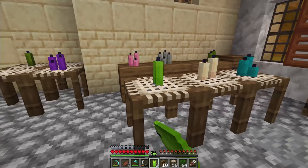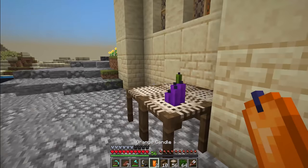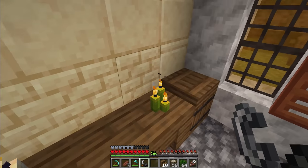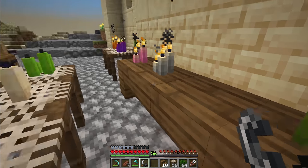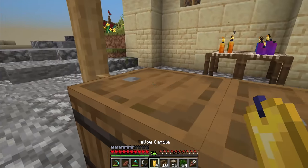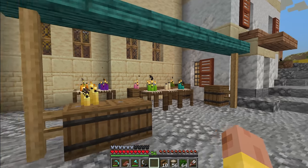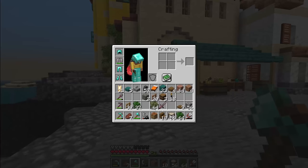Grabbed a few more candle colors - we'll pop these in, leave a couple spots open so it doesn't look too crowded. Let's go ahead and light them all up. You know, whenever they first added these candles I didn't like the lit texture, but now I'm a huge fan - it's really grown on me. We could put some yellow candles right out here too. Yeah, that looks really good - maybe some of them shouldn't be lit, but they do look cool when they're lit.